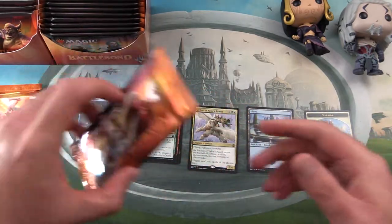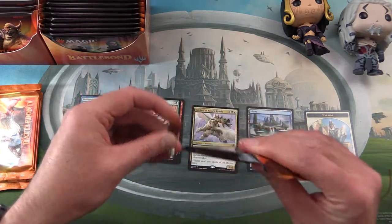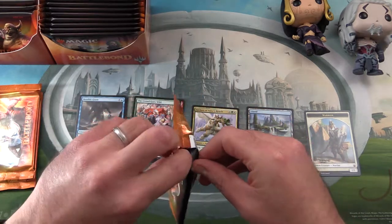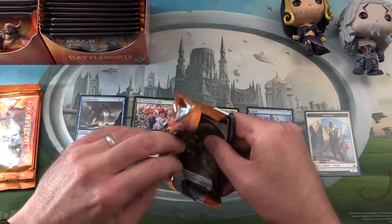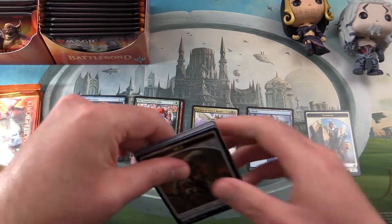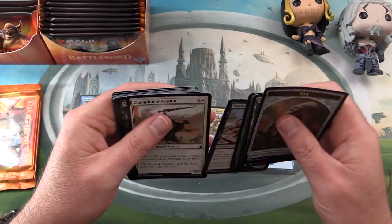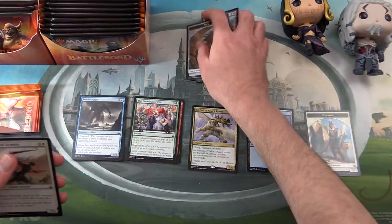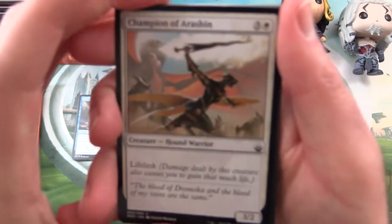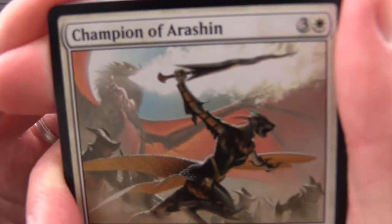Pack one — not too bad. We're really looking for those mythics though; that's where a lot of the value is in this set. Okay, let's move to pack two. We have a Champion of Arashin — Hound Warrior.